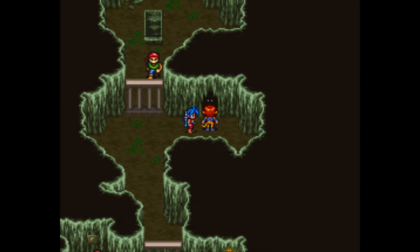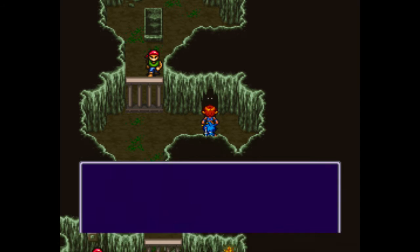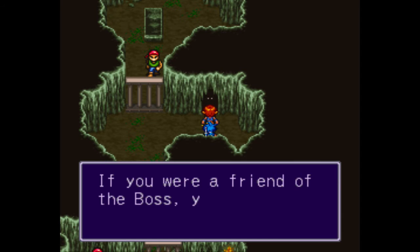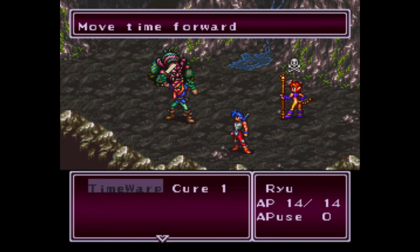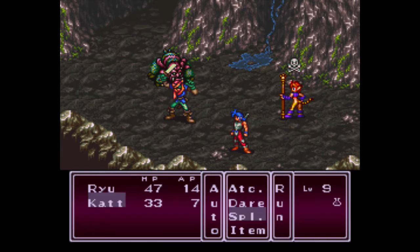Looks like we need to go through this cave and figure out what's going on. Kappa's an animal. A poisonous spider? Why would you do that? So first he poisons us and then he attacks us? Man, that's kind of a dick move. And now it's time for a boss battle — looks like I have a boss battle against the hood and the poisoned spider.